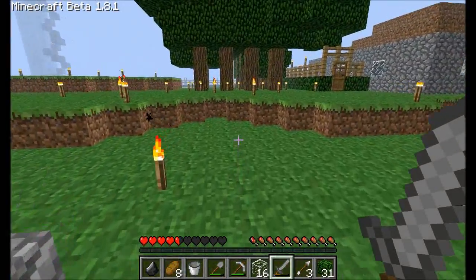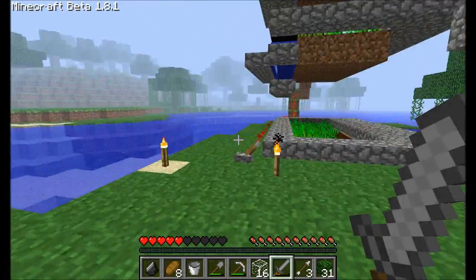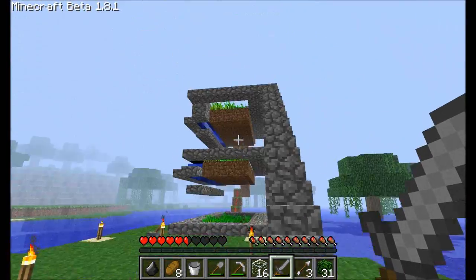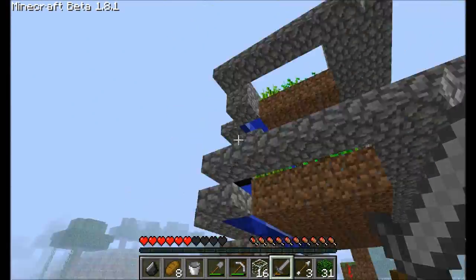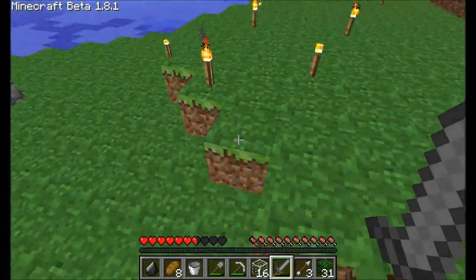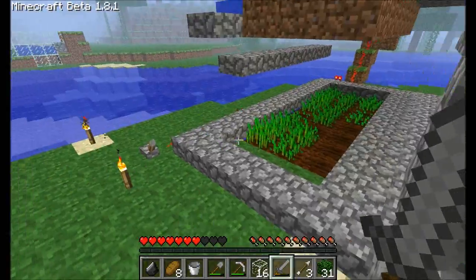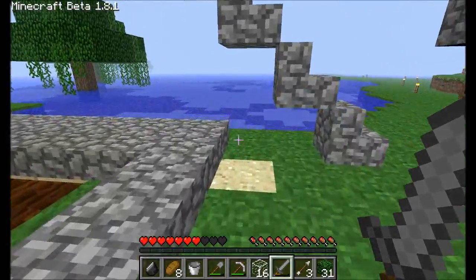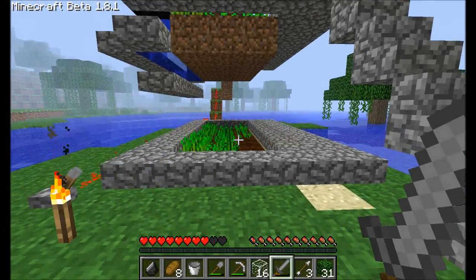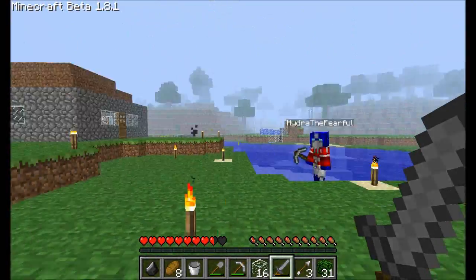The idea is, we've seen lots of wheat farms that are kind of wide on one level. The idea was to make one that was multiple stories and kind of thin, like this. You can make this as tall as you want, up to the sky from bedrock, as much wheat as you want, and it doesn't take up a lot of horizontal space. This is good if you're on a server with villages or whatever, and you only have a little bit of land allotted to you. So I'll let Hydra explain it, because he made it.